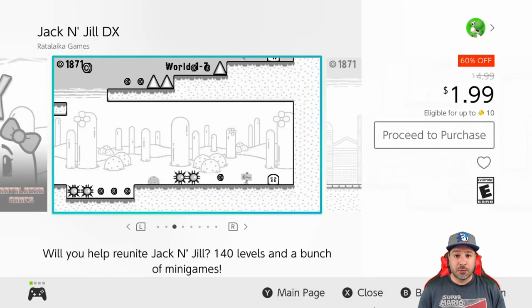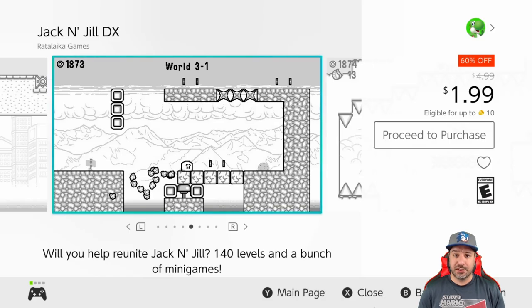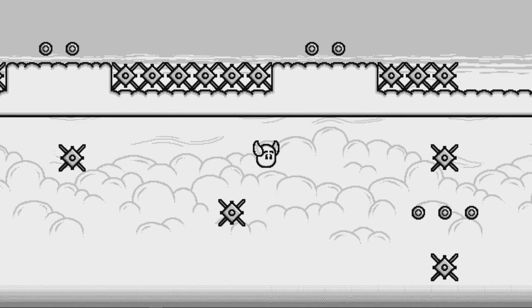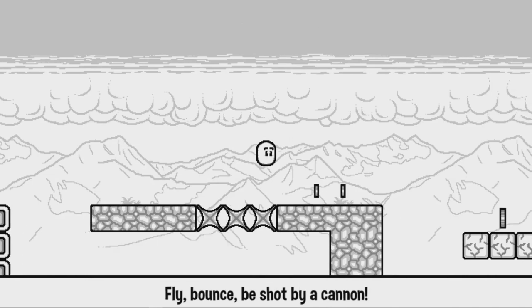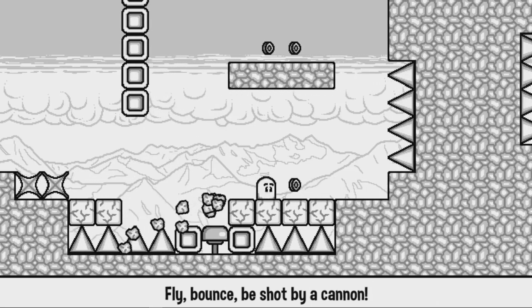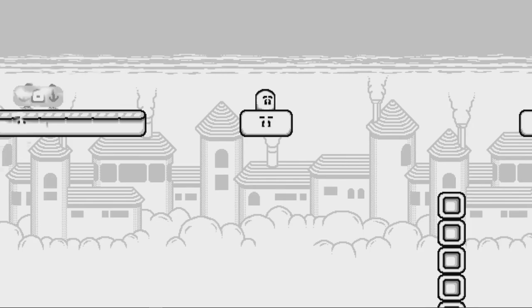While on the topic of auto runners, there's Jack and Jill DX at 60% off for $1.99. This one has a black and white aesthetic that I actually find quite visually appealing. It has a lot of similarities with Super Meat Boy Forever, however with a much lower difficulty level. It takes a while for the difficulty to ramp up, but towards the end of the game it definitely gets there.